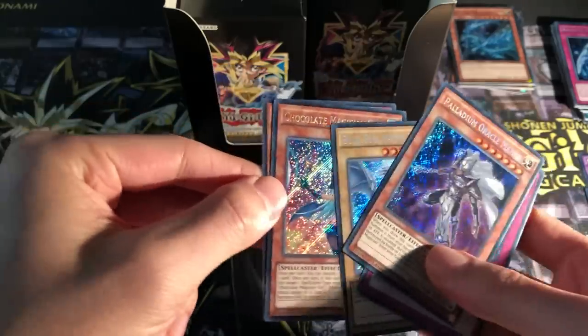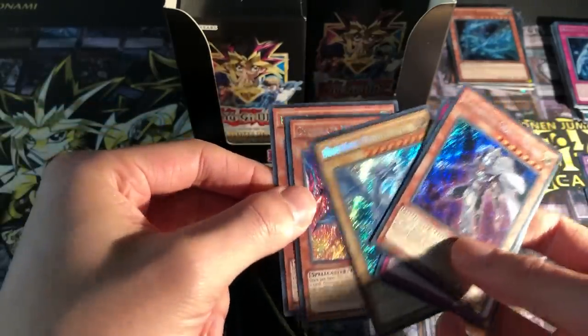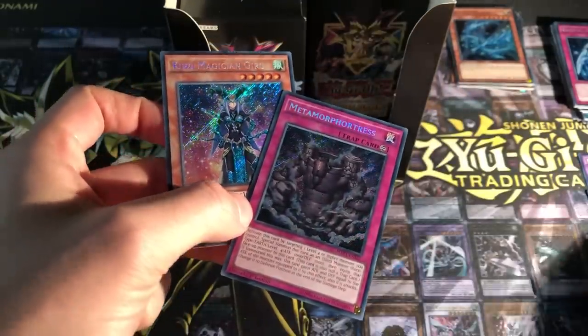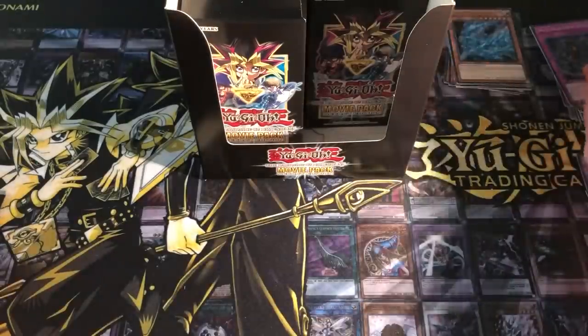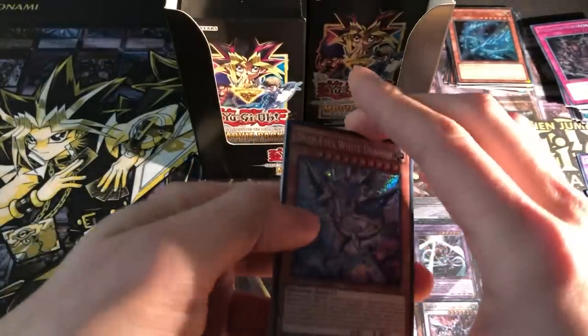Chocolate Magician Girl. Nice. And a Kiwi Magician Girl. Awesome. Actually, not getting too bad pulls right now — we're getting some of the better cards. No alternative yet. Hopefully we can get one or two in this.